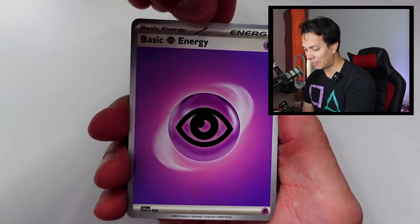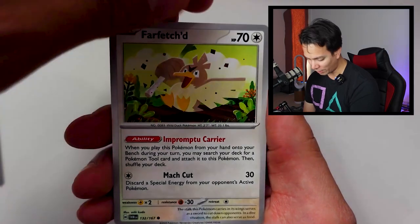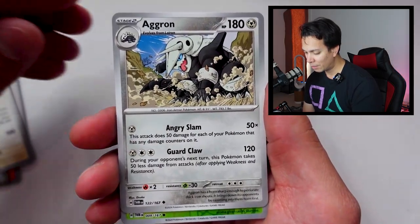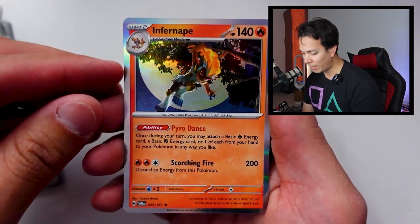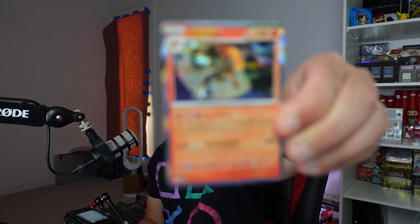We have the Psychic Energy, Whirlipede, Crawdaunt, Farfetch'd — very nice — Torkoal, Bug Catching Set, Ambipom, Araquanid, Volbeat Reverse Holo, Flabébé Reverse Holo, and a Holo of Infernape. I'm sure I pronounced that perfectly — somebody will correct me in the comments. You definitely don't come to this channel for pronunciations. This is one of the worst cards so far at only five cents. No points either side.